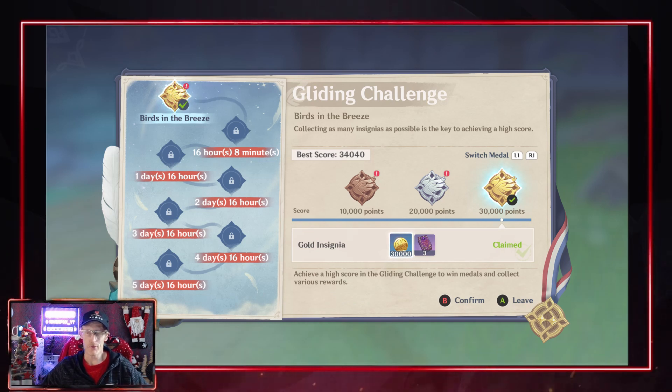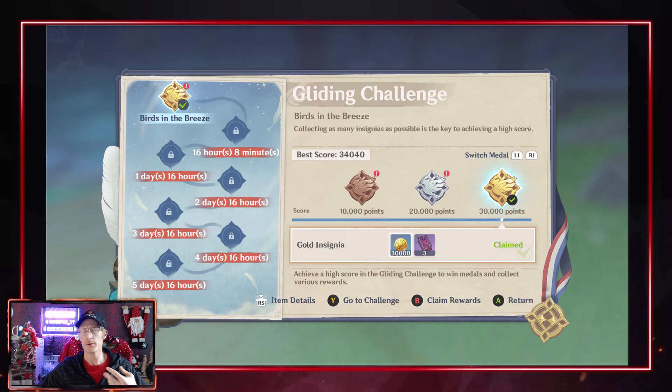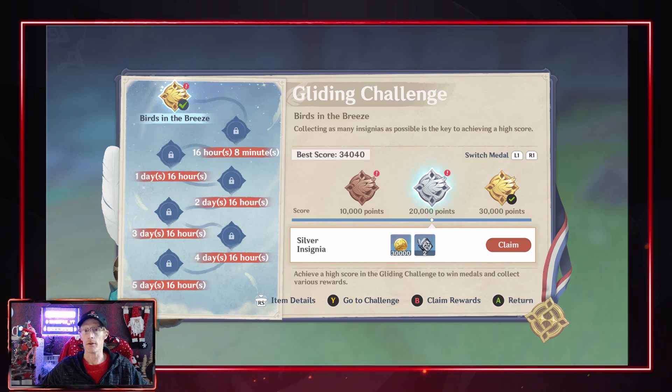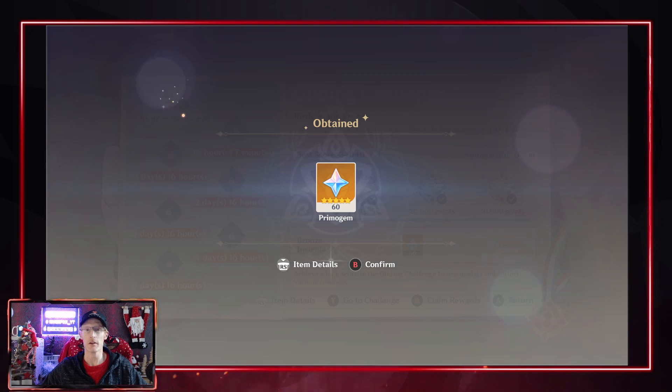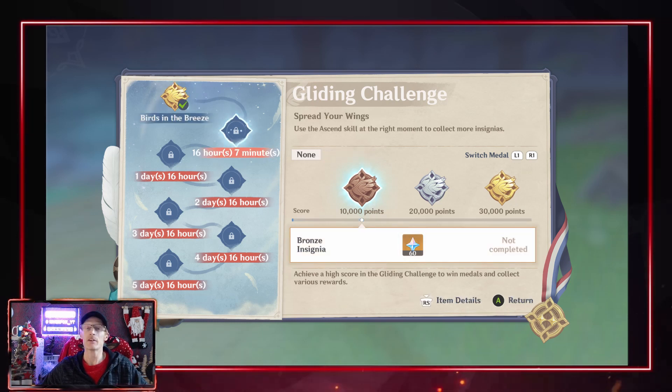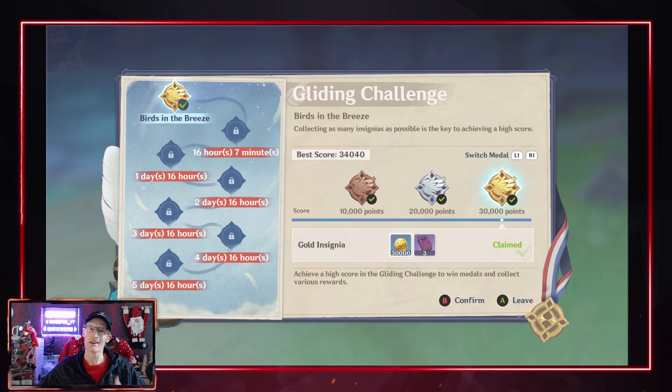So far I've tried it a few times with trial runs and then my completed run, and currently my best time is one minute 57 remaining with five coins collected, giving me a score of 34,040. I'm interested to know what your scores are and how much time you have left at the end — let me know in the comments and let's see who can get the quickest time completing this glider challenge.